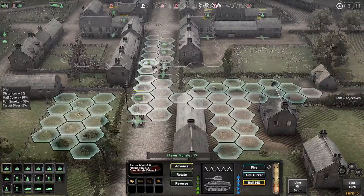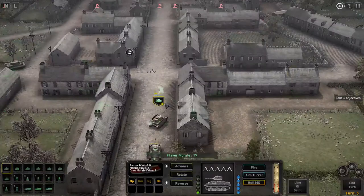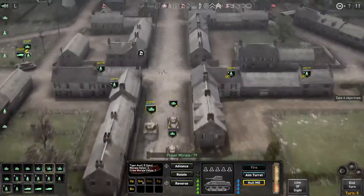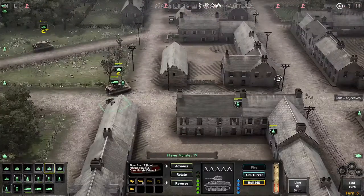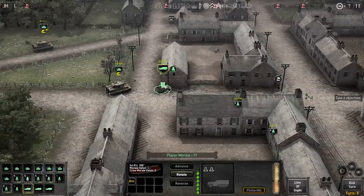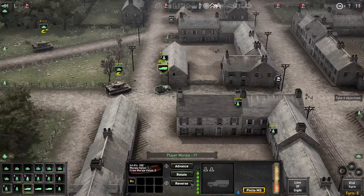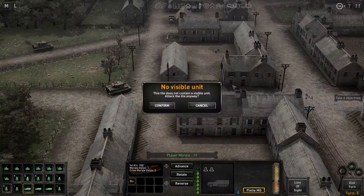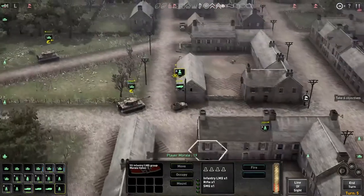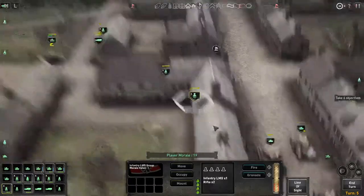Let's move you up. Let's rotate you - that's all it'll do. Let's advance you to here. Let's bring you over here, give me the advance button. Let's dismount. Confirm. Nothing - you can't move, can't do anything.